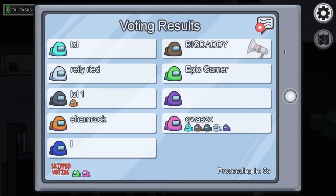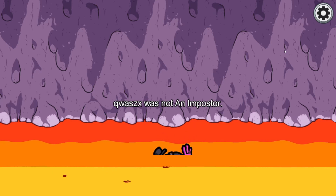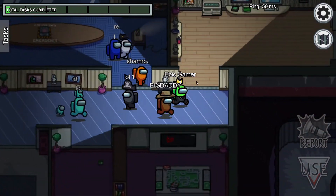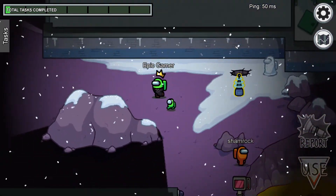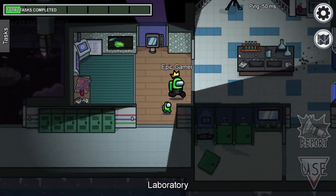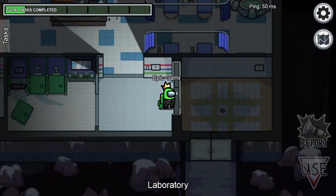They could also add new sabotages to the map. I was thinking something underground would be cool because right now we have maps on the surface of a planet, in the sky, and in space, so underground would be another cool addition. Any new map would be great, but a multi-floor underground map would really stand out.